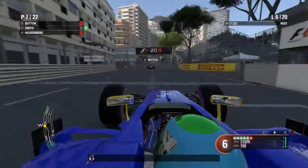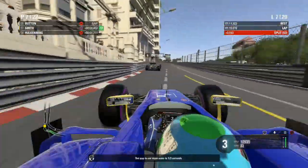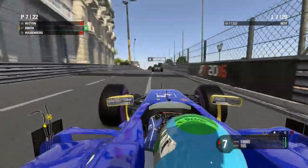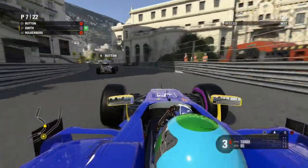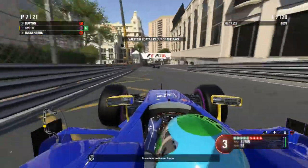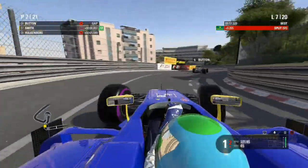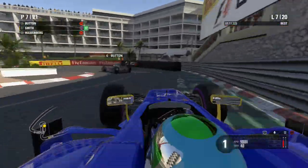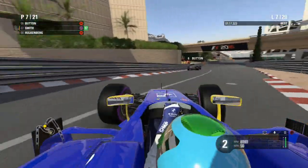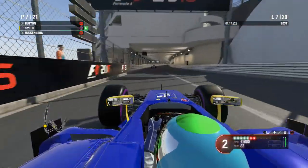I don't want to damage the car and put us out of the Grand Prix - that would be three DNFs this season. Haryanto heads for the pit lane. DRS is now enabled. Bottas is out of the Grand Prix - wow. And Hamilton is out of the race too - Lewis Hamilton is out of the Monaco Grand Prix, and yet again this season it's not going his way.